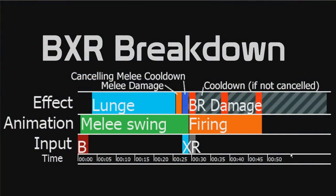So you see down the bottom here we've got time — it goes to half a second. Input here, so BXR: that's melee, reload or cancel, cancel on animation, cancel on effects, and then R is to do damage, like fire your gun.